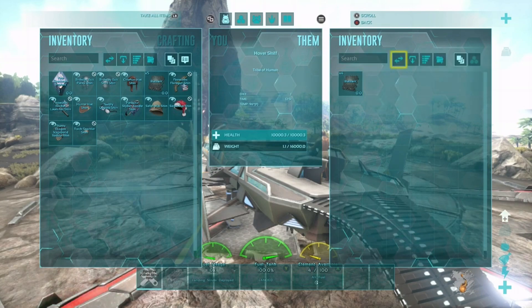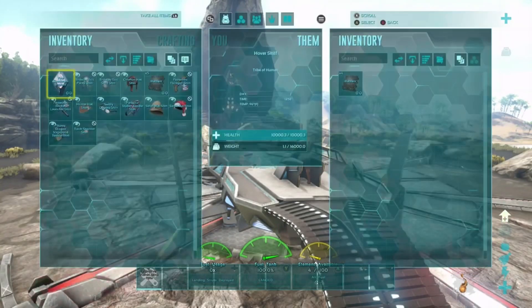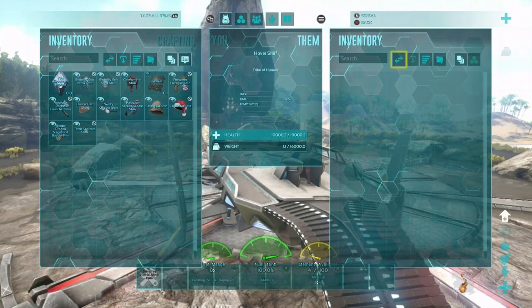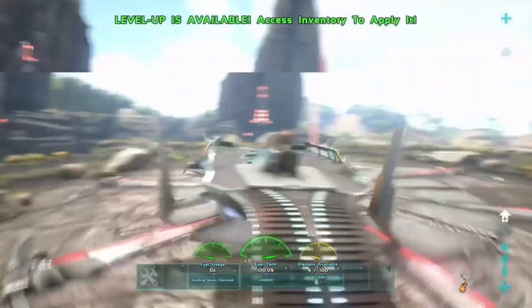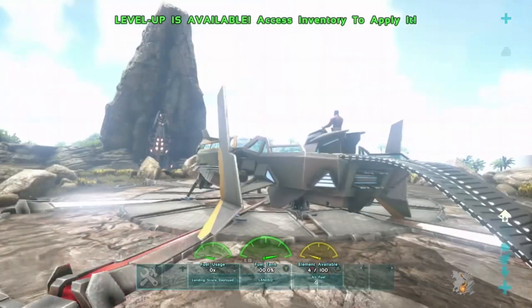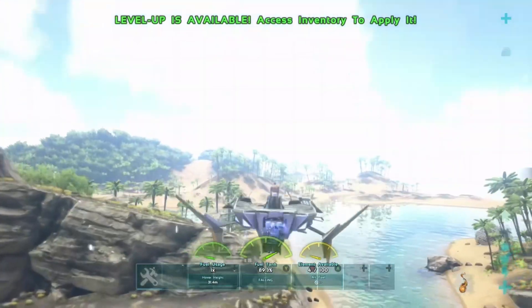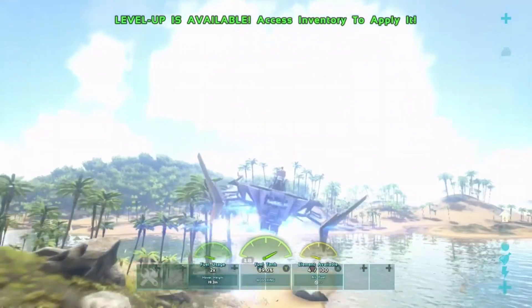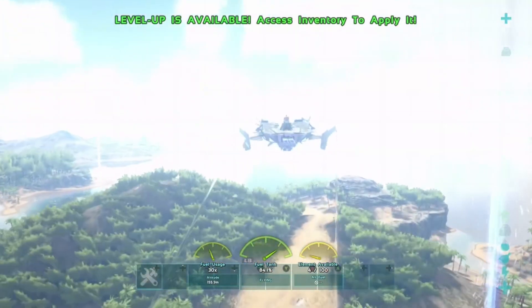When you back out of the menu, you'll see in the bottom right corner it says four out of a hundred with the element for the fuel. Once you see that, press the transfer all button and take the element out of the skiff and put it back into your inventory. You'll see in the bottom right corner that it still says there's four element in the skiff — that means you've done the glitch correctly.